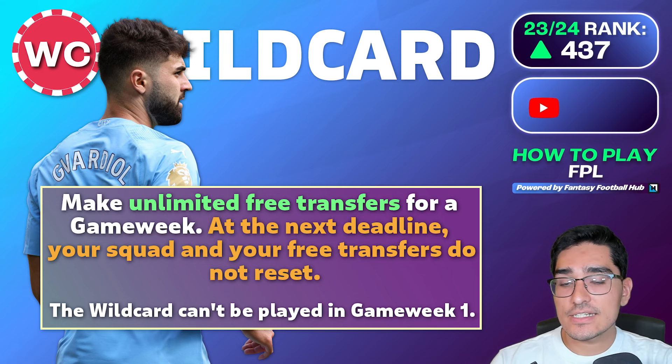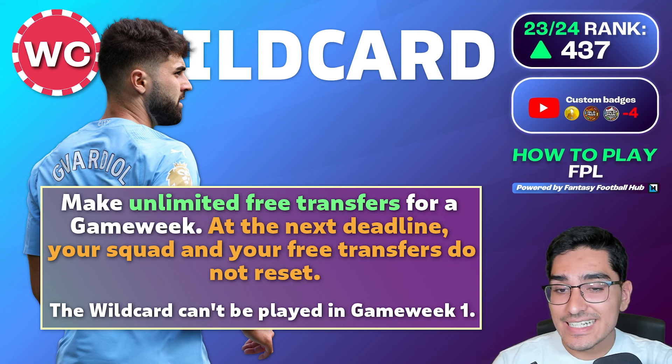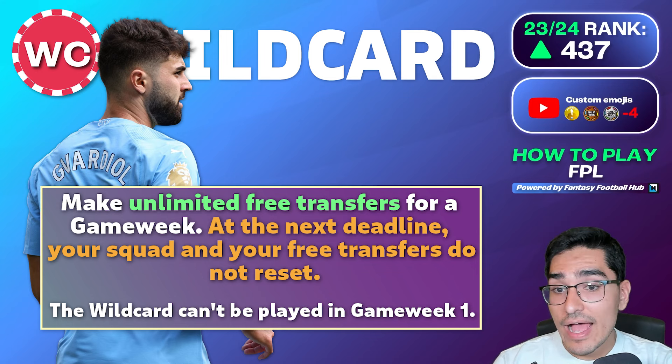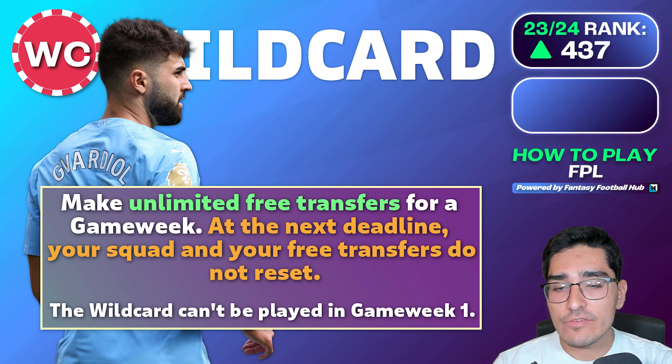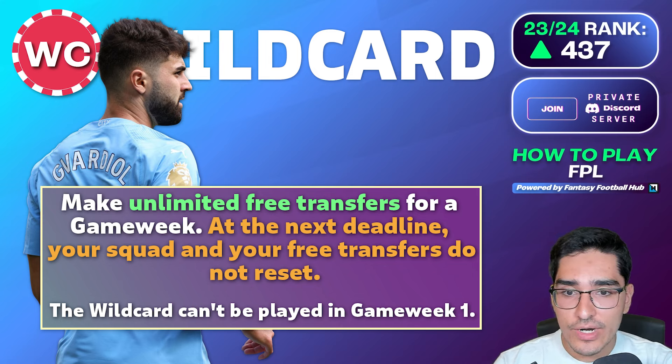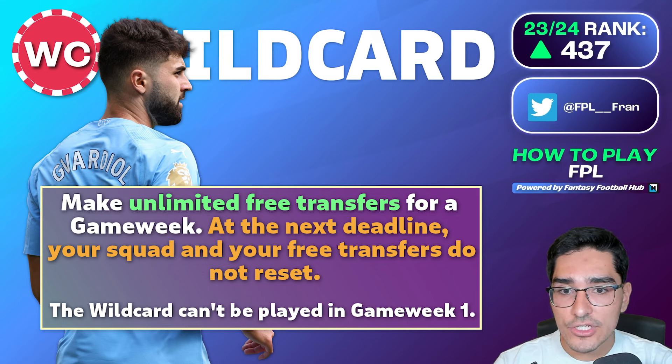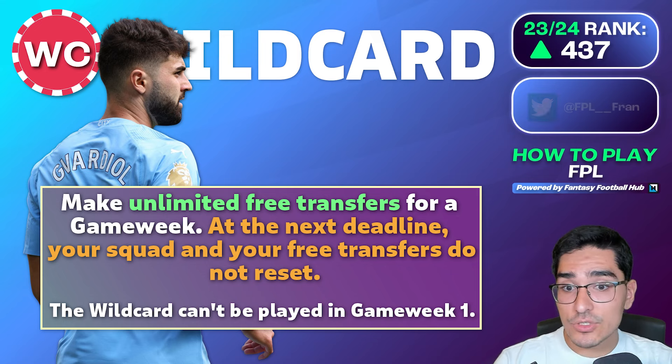A key change this season is that if you activate your wildcard on game week five having rolled a free transfer from game week four, you'd have had three transfers on game week five, but then after that wildcard week, on game week six you'd have four transfers available. You can roll up to five free transfers at any one time, and you can roll those free transfers through a chip — whether a wildcard or the free hit chip.